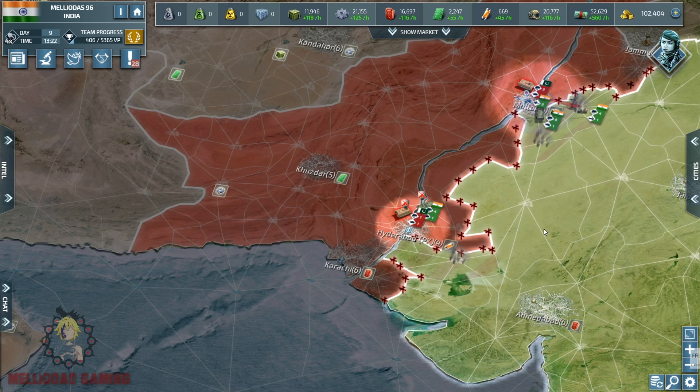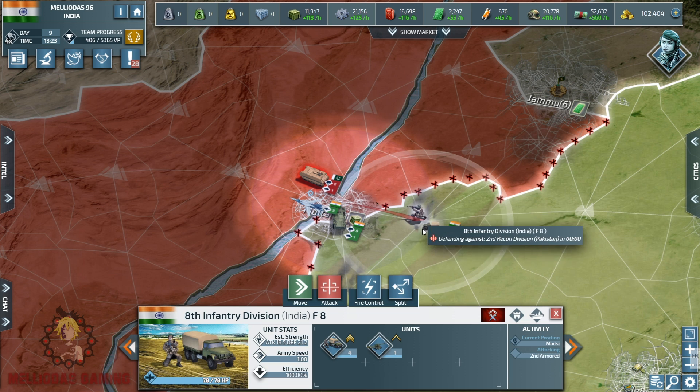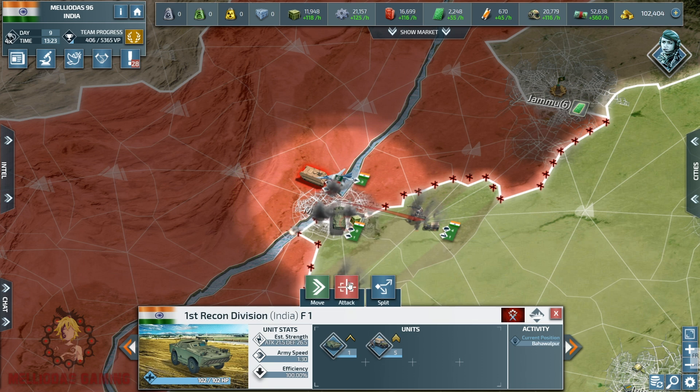But here in this case we are attacking him from distance, so we inflict an attack damage with our towed artillery from distance and we receive no counter-attack because we have no contact. At this moment I started the assault with my air superiority fighters, and now I'm going to send my recon division to the center of the city.